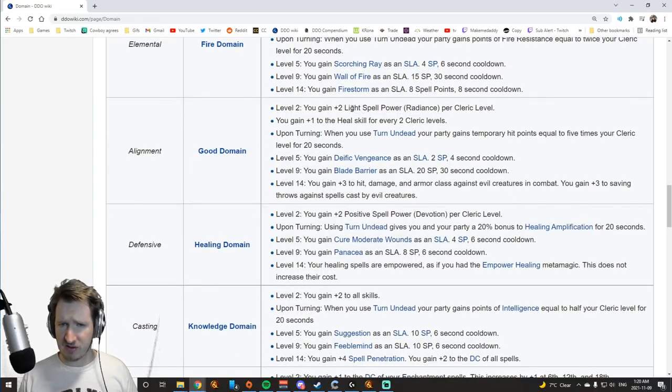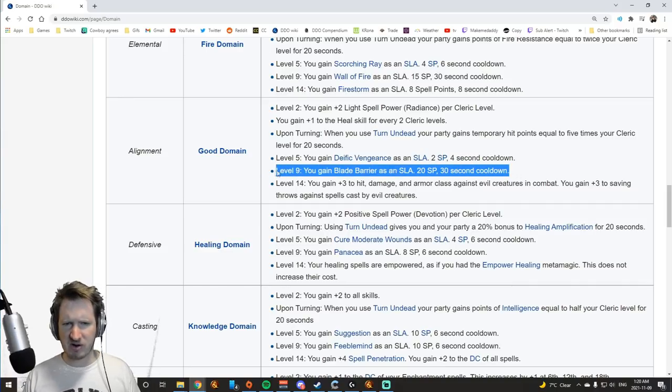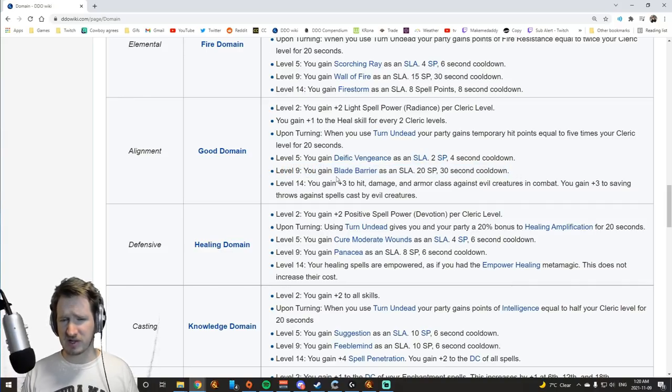Good Domain gives you light spell power and some healing skills. When you turn undead, people get temporary hit points, which is okay. Deific Vengeance is a reasonable spell-like ability that does some damage, but it's not that great. Blade Barrier spell-like ability has really fallen out of favor, and you get bonuses against evil creatures. Good Domain is okay if you want to have a little bit of fun or a themed character, but in terms of caster domains there are better ones — especially ones that use light spell power, like Sun Domain, which is a superior option.